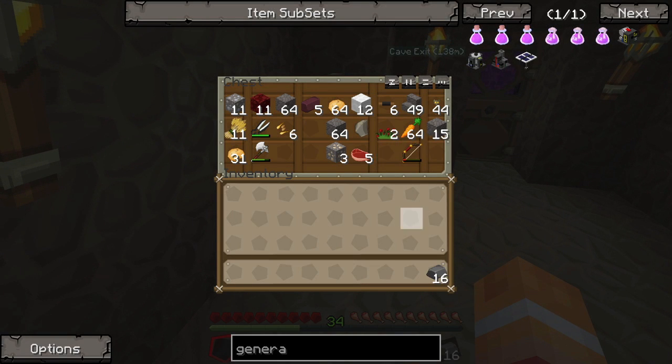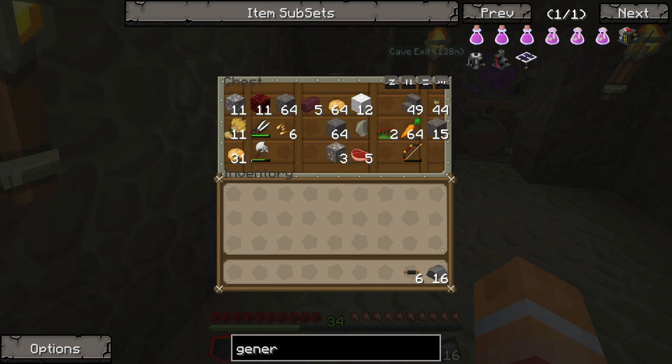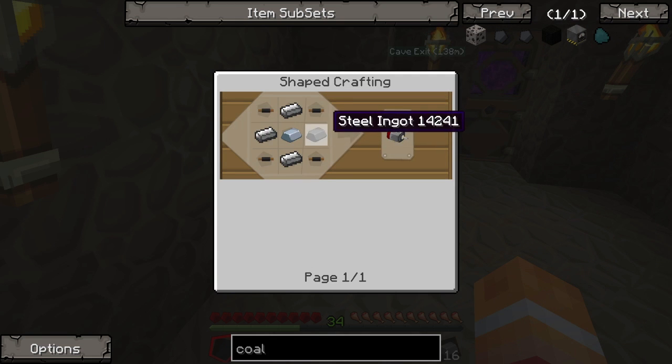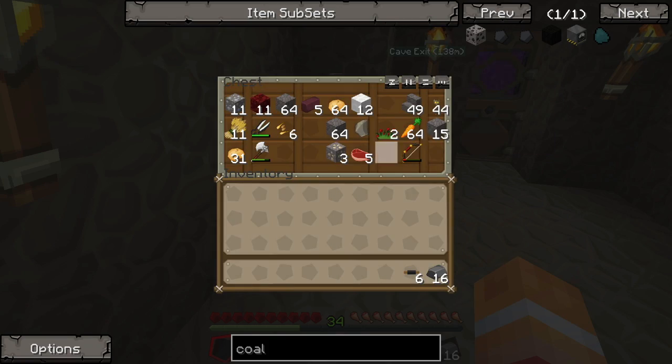I finished the extension on the house. The texture pack is working. So I got that and the insulated cabling, so we should be able to make the generator now. The coal generator is going to require a motor, which is four steel, one iron, and four copper wires.